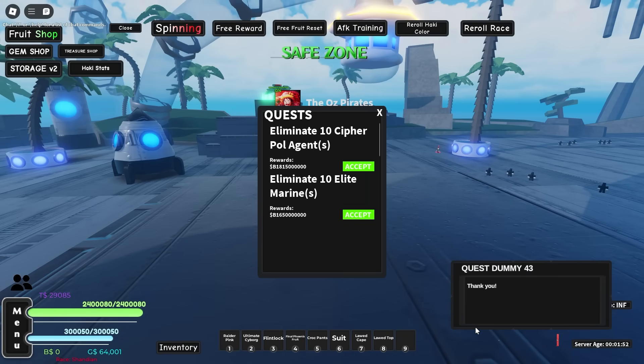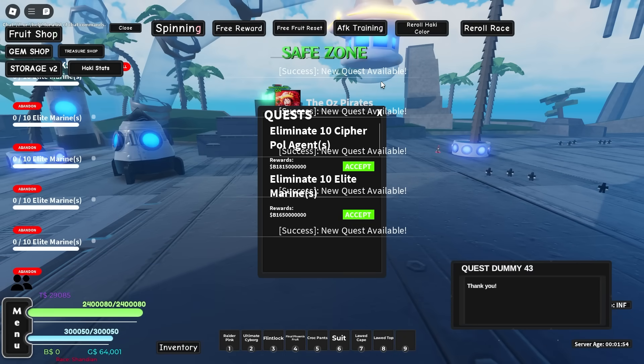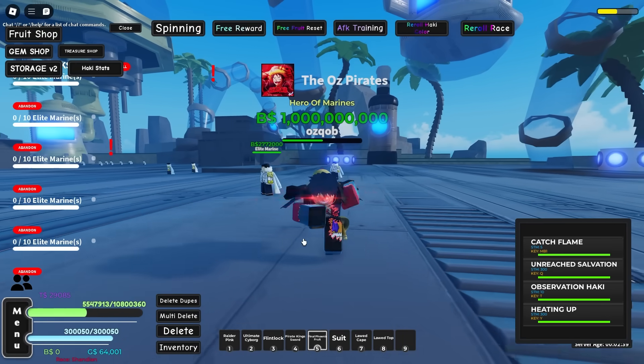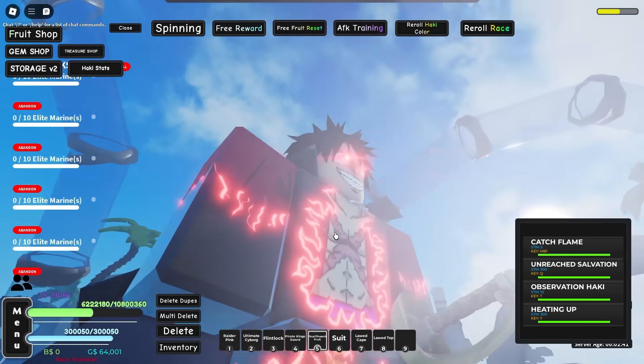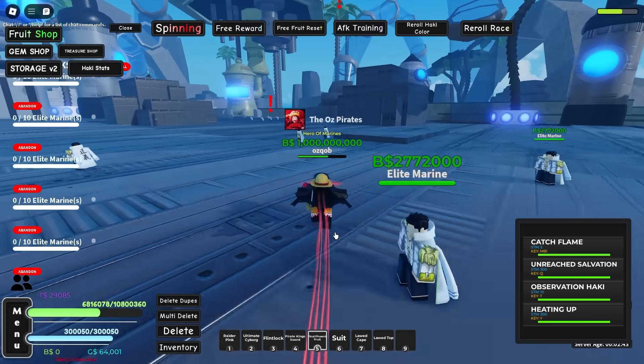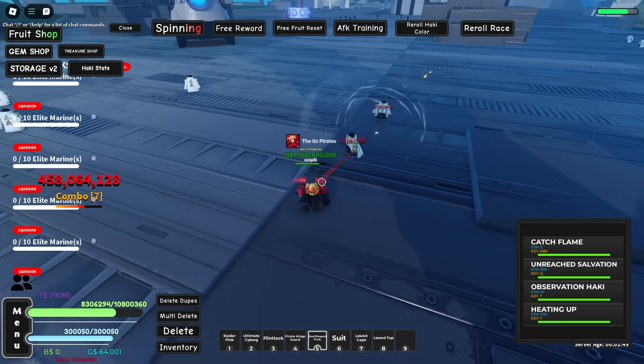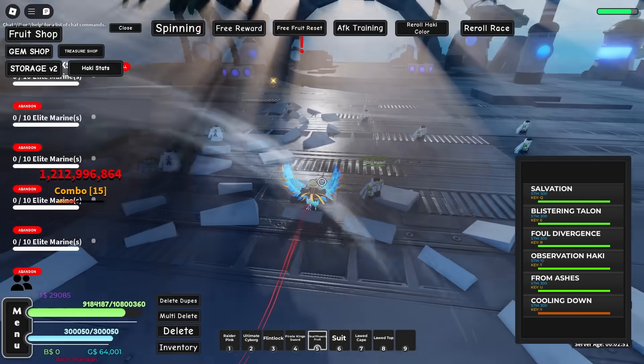Let's just get the first quest — I think this one's pretty easy. Elite Marines. We're only gonna kill 10 of these guys. I think we have enough buffs on. I have my Pirate King, Sword Modem, and of course, I have a brand new Haki. My new Haki looks so sick with this avatar too. I think we can maybe finish him off with just our M1s. We might just transform into the default Phoenix form.